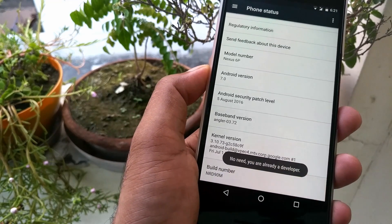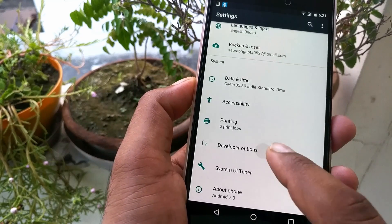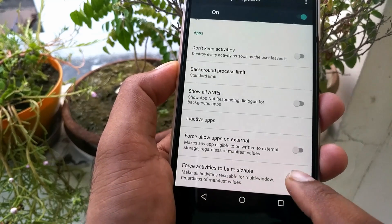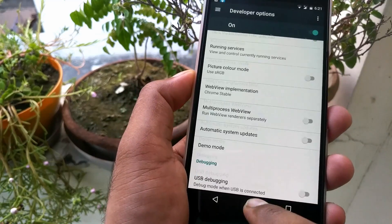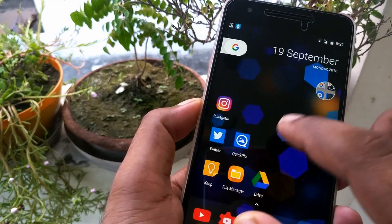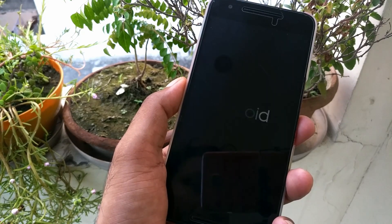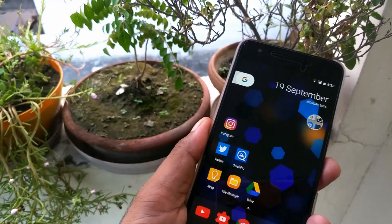Since Developer Options is already enabled here, it's showing 'You are already a developer.' Get inside Developer Options, scroll down to the bottom, and you'll see 'Force activities to be resizable.' Just click on it to enable that toggle. After that, you need to reboot the phone, otherwise you may get some problems.